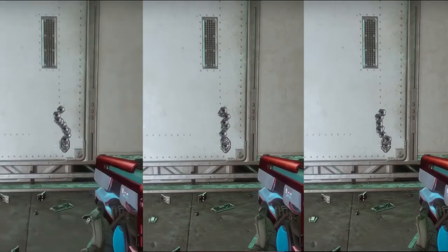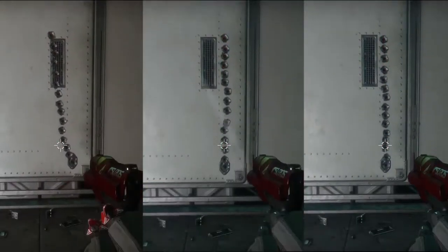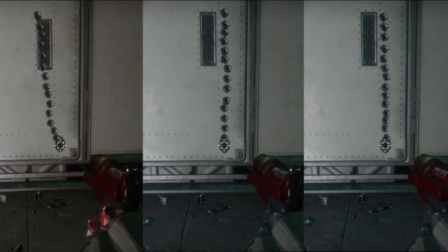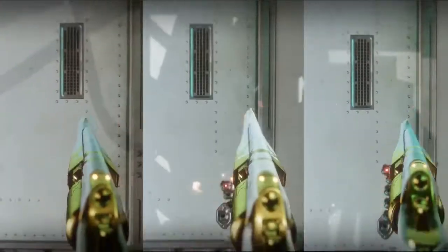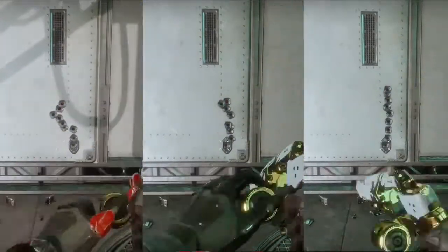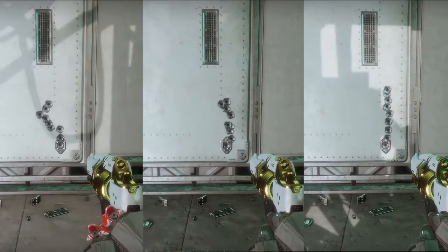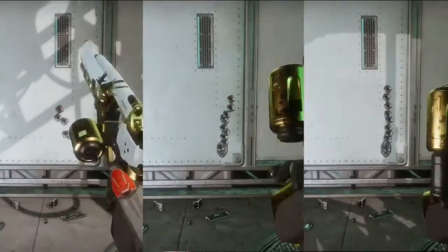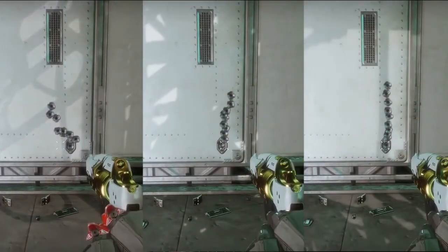Up next we have the Entry Ramp, the full-auto sidearm you can get from New Monarchy — similar to the Dead Man's Walking. This is greatly affected by counterbalance. You can see on the far right the recoil pattern just goes straight up. I would say you can get away with just one counterbalance mod.